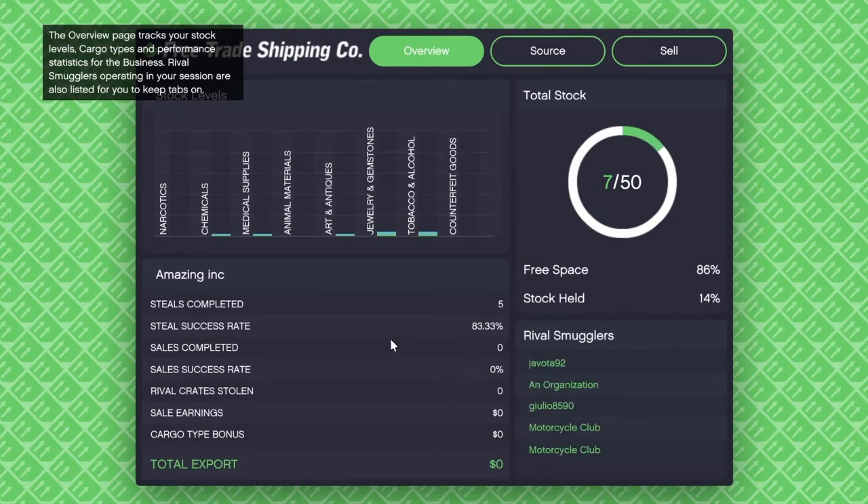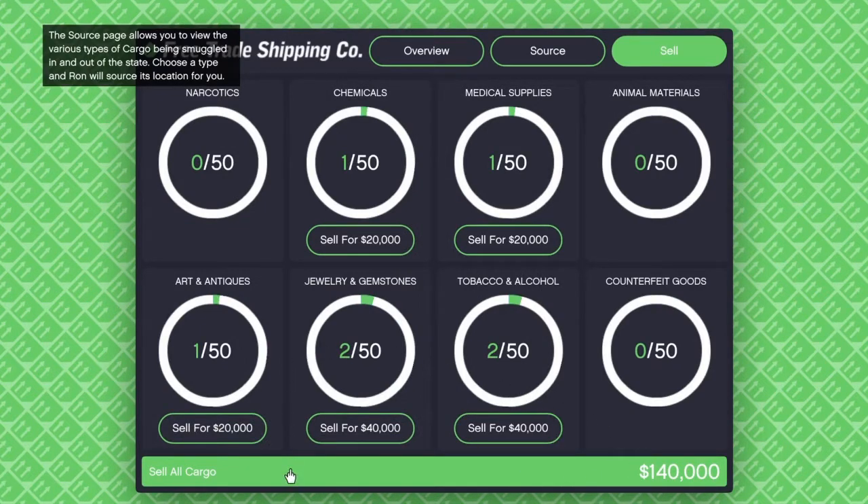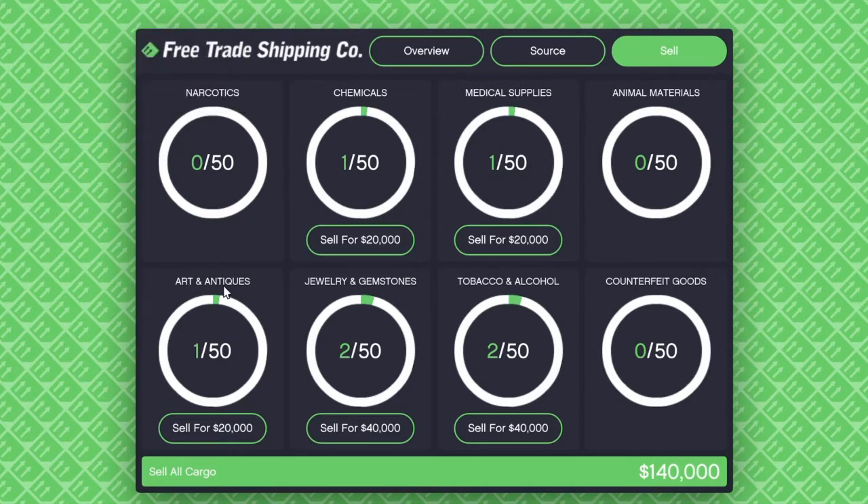In this area you have choices to source supplies — like chemicals, jewellery, antiques, alcohol, comfort goods, medical supplies, and animal materials — and then you sell those. The money is actually quite decent. I have one antiques, two jewellery, two alcohol, one medical, and one chemical, and I can make 140k from that. If you had 50 on every single one of them, that would be crazy — you can make a lot of money, but it's probably very grindy. Some missions are fun, some of them are boring as hell. I like the dogfights, but the protect missions are absolutely boring.